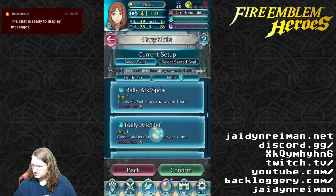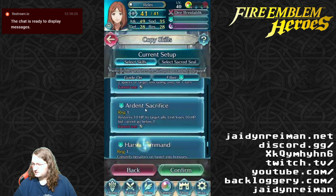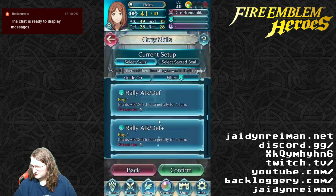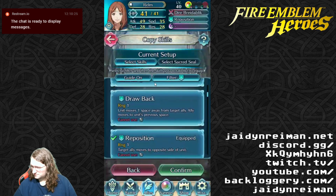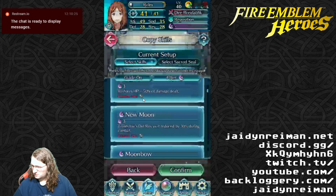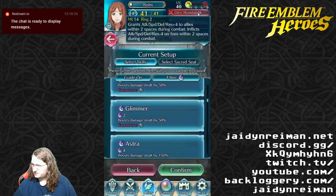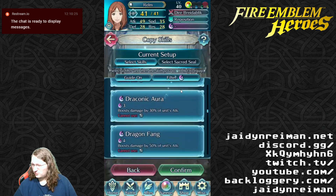Reposition's always good. You don't need to worry about stats here, so you want to find something that's useful. I think reposition's probably a good option here. Probably not an Aether. What does this do? Grants attack, speed, defense, res plus four to allies within two spaces during combat. Inflicts attack, speed, defense, res minus four on foes within two spaces during combat.